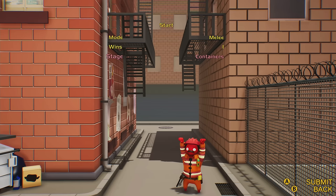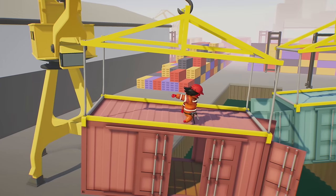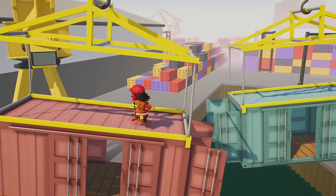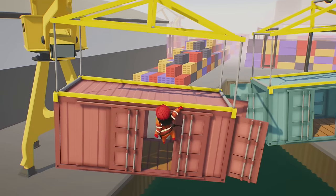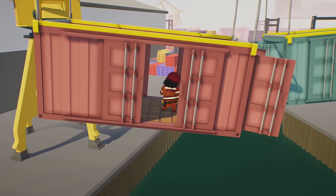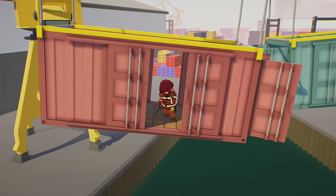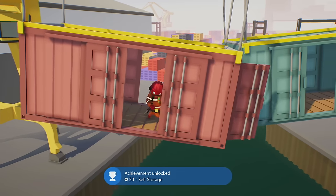Once we have both of those out of the way, go back to the main menu and start a game on the stage Containers. Containers has two achievements or trophies we can grab. The first one is for getting inside one of the two containers. Your spawn will be random and it doesn't matter which container you get into, but you'll probably have to grab onto the edge and swing yourself in. Once you get inside, the achievement or trophy should pretty easily unlock.